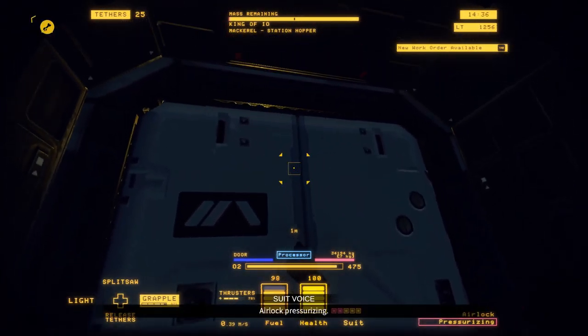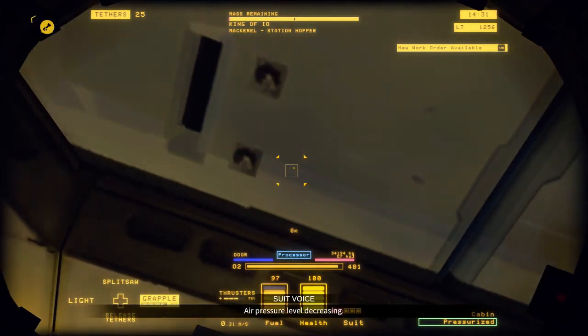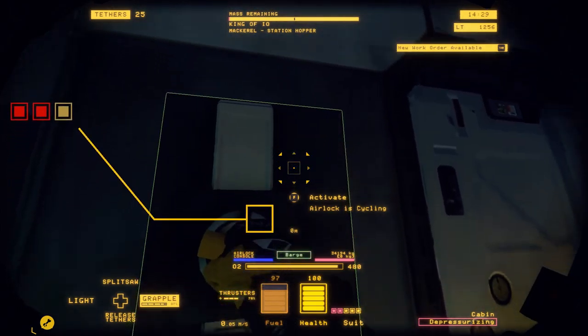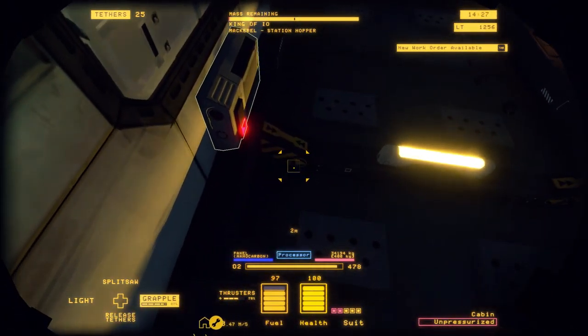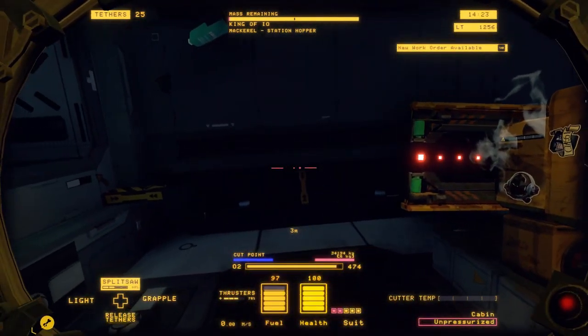Now the first thing you always do in any given mackerel is depressurize the ship and the airlock. When the light is red on the atmospheric regulator, you know that the ship is now depressurized.